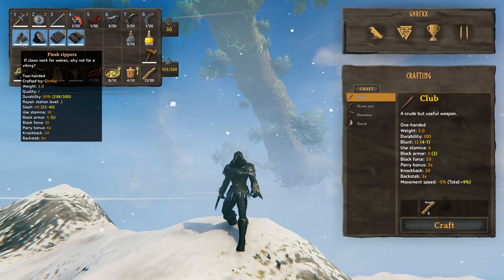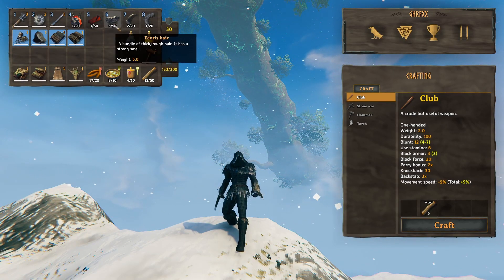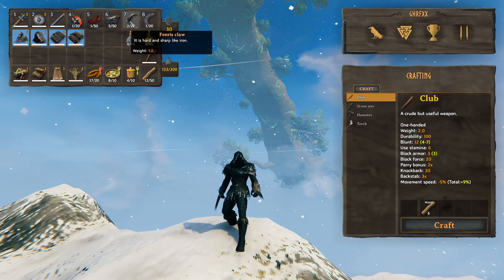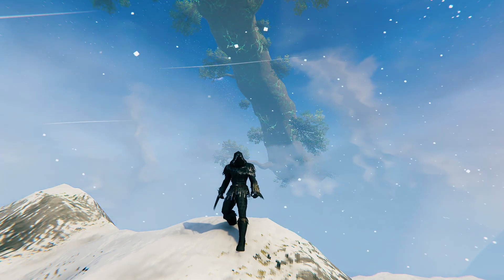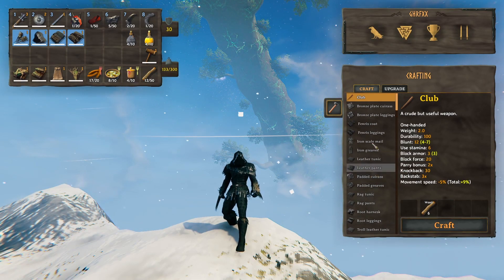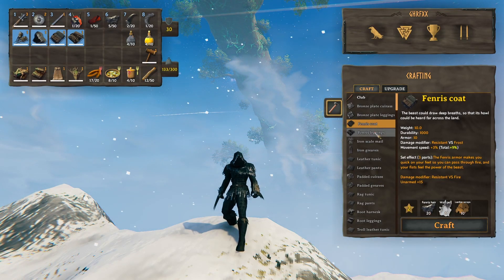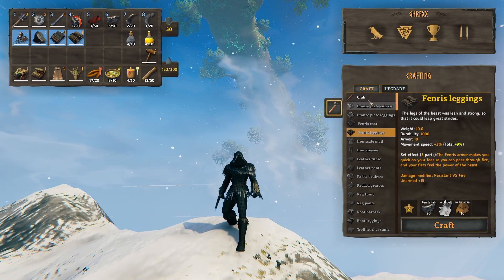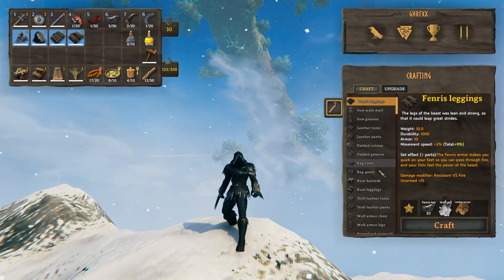In order to craft each of these items, you will need to get a significant amount of Fenris hair and a decent amount of Fenris claws for the Flesh Rippers. We can go ahead and turn on build mode here and I'm going to show you the specifics of each one. For each of the armor pieces, you are going to need 20 Fenris hair, as well as some wolf pelts. That is going to be a significant amount of cave exploration, but after a few caves you should be able to have a decent amount.